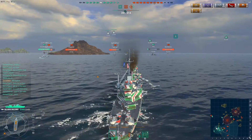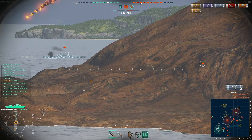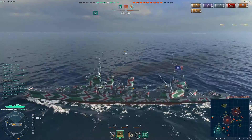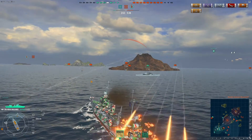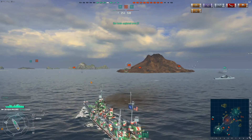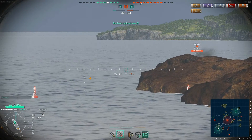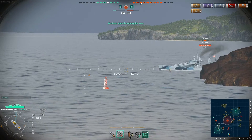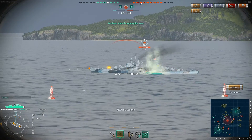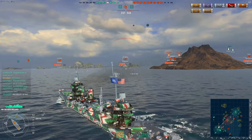This next replay is also a great example of how not to play the Atlanta. Here I am in a New Orleans and just behind the island to my left is an Atlanta. His position isn't actually all that bad as the island provides great cover, but the problem is that I'm eventually going to come around the island and he'll be a sitting duck from my nine 203mm guns. He starts moving out from behind the island to engage me, but comes out with his broadside facing me, and I rip him apart with three citadels, taking away just over half his health in one salvo.